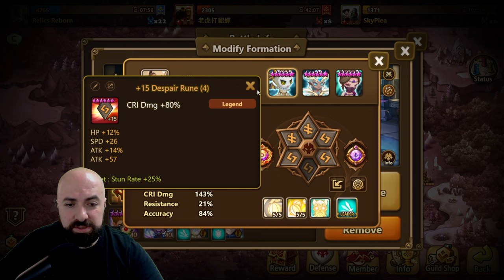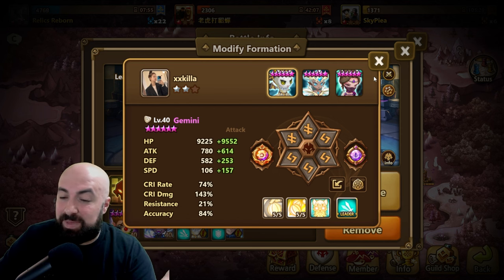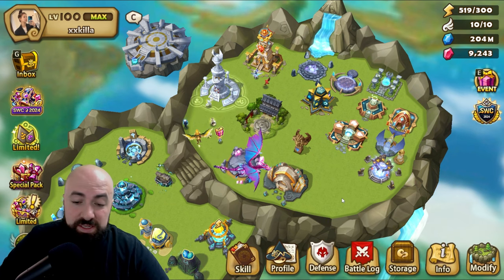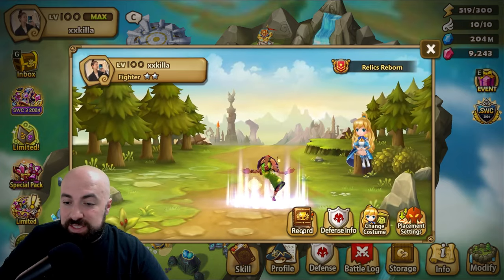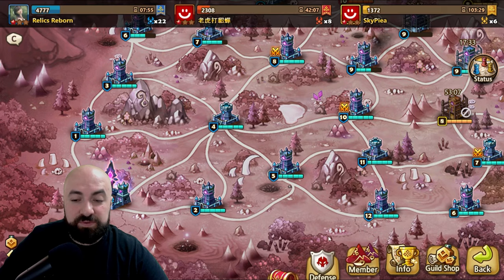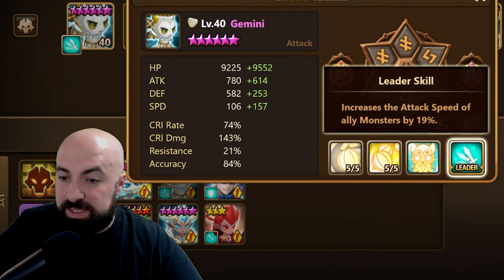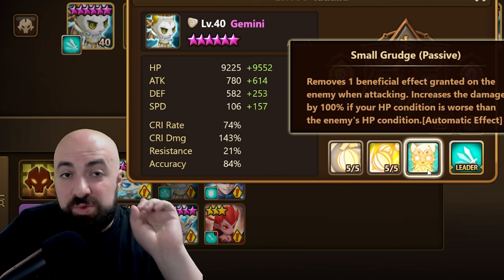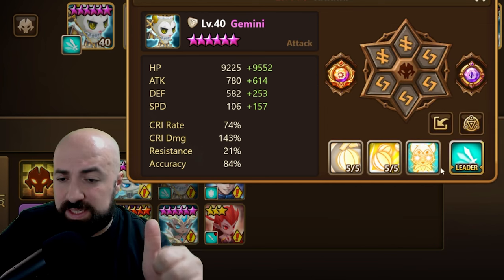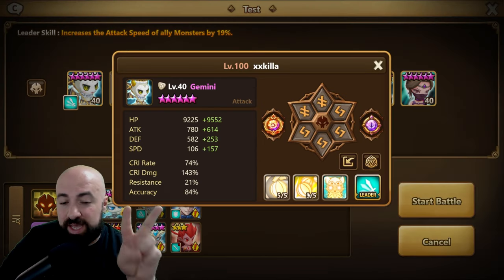We're playing on my alt — an eight-month, 240-day account that anyone can reach with commitment by farming Giants and so on. So Gemini has speed leads, a passive that removes one beneficial effect, and skill 2 is an AOE defense break. He's used for the speed lead, the one beneficial effect strip, and the AOE defense break.